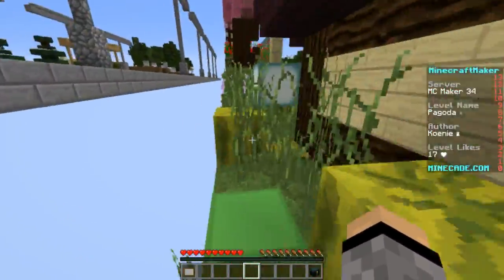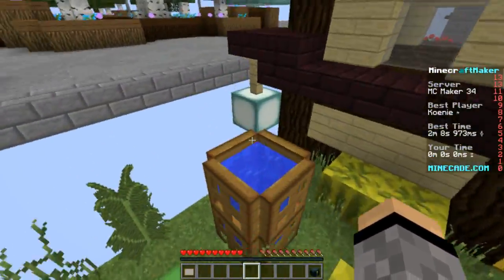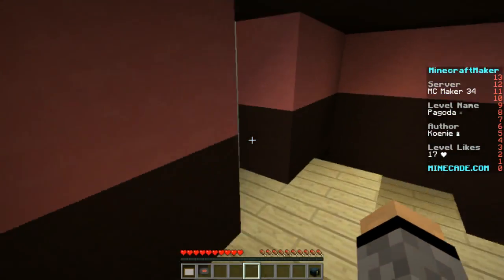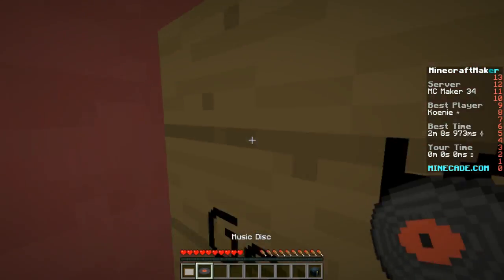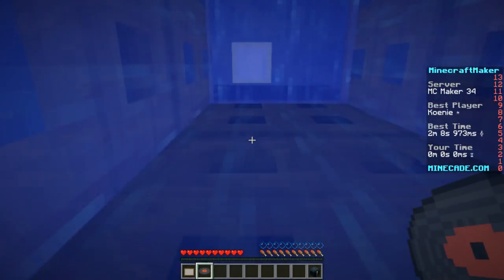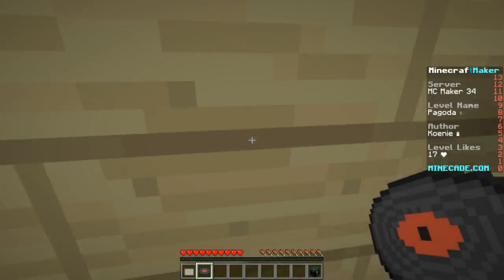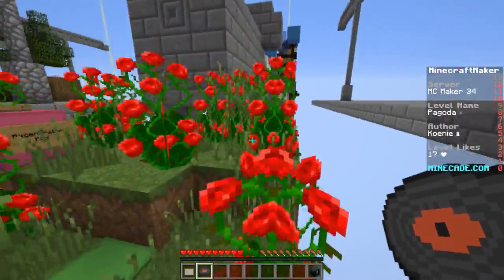Let's go this way. Up here, let me jump up, jump up, and there we go. And there is the first one. There's nothing behind there, but we got ourselves a music disc. That's great. And now to get all the music discs.